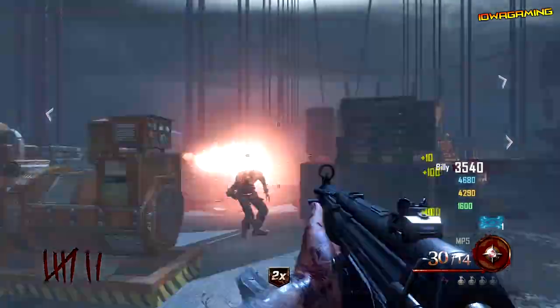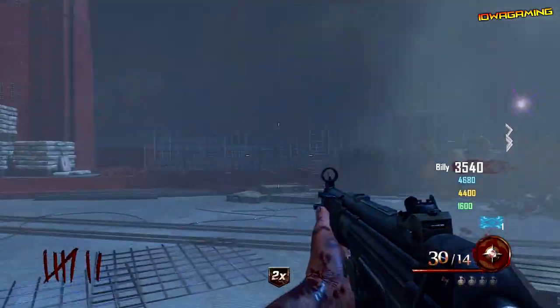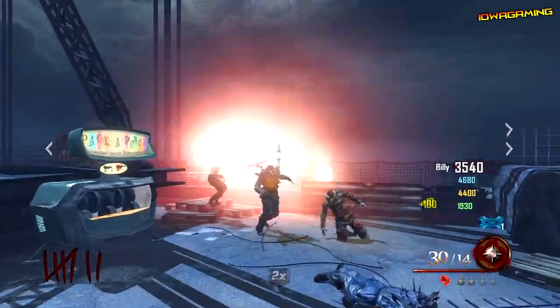The first two steps you need to do are actually get the Hell's Retriever by killing enough zombies in all three dog locations, and building the plane so you can get to the Golden Gate Bridge.